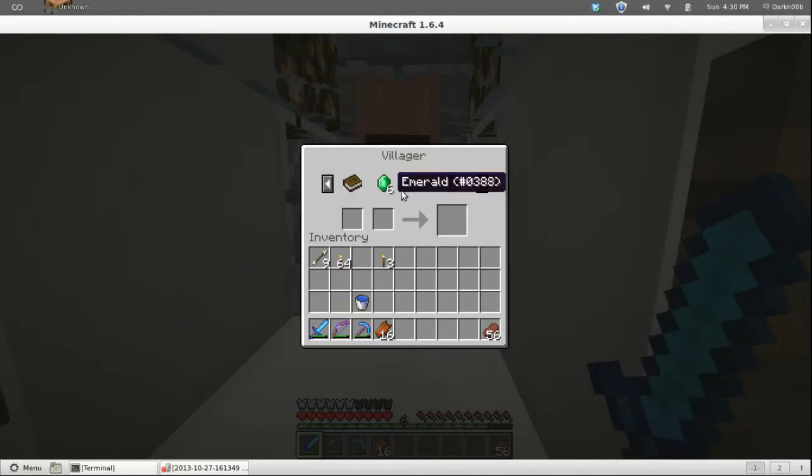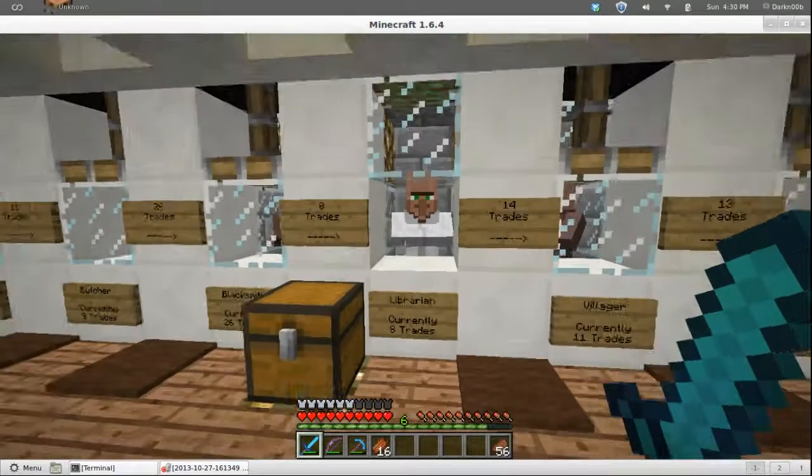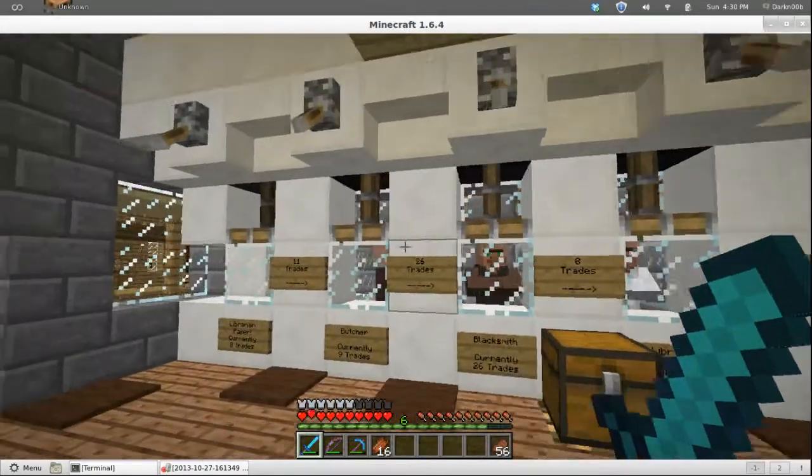Thorns 1 — this isn't bad because I can take the book, go get some emeralds, combine those, do that a couple of times and suddenly I've got a Thorns 3 book. Paper — this was his best trade for a while, 24 paper for an emerald, but he moved on and added this last trade. So if I trade too many times and he X's these out, I need to get 11 books, get that emerald, then go back and do the paper trade again.